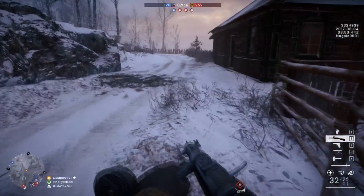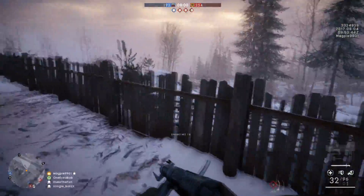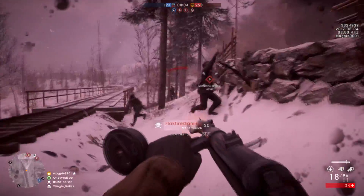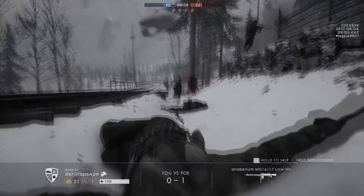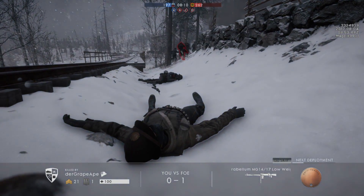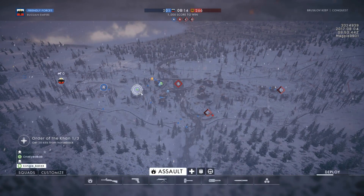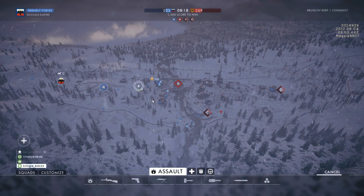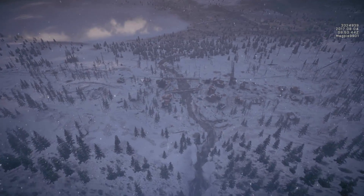For the Medic class we've got Stimulant Syringe — reviving an ally will give you both a 20% sprint speed boost for 8 seconds; this does not stack. So when you revive somebody you're both able to move out of that area faster than you generally would. You can see this being a good one especially in a dodgy situation — as a medic you put yourself under the firing line to revive friends, and now you can get away quicker once you've revived them.